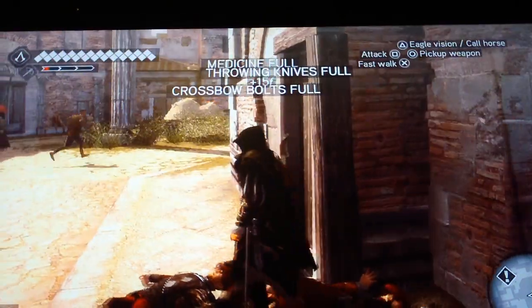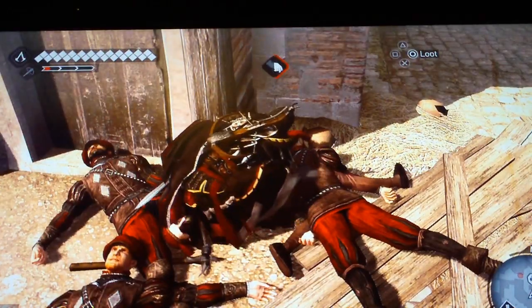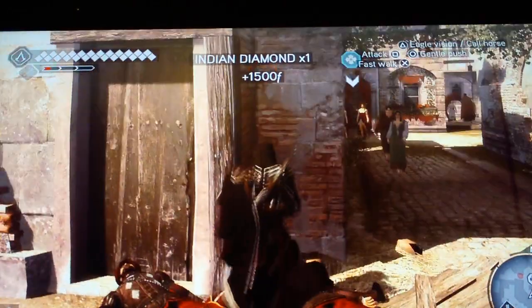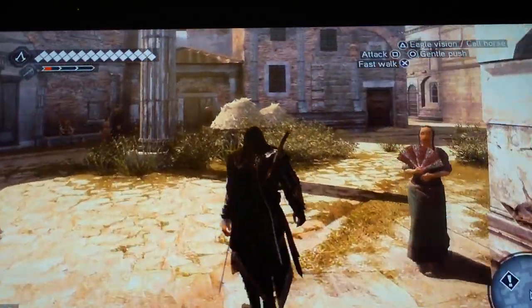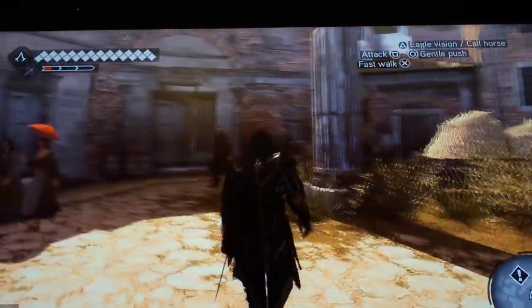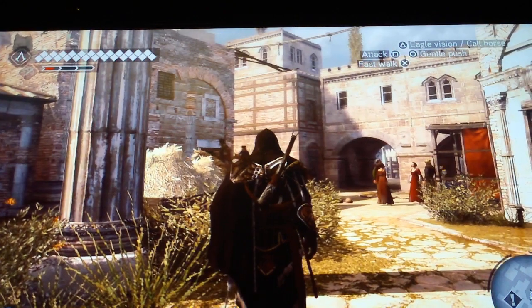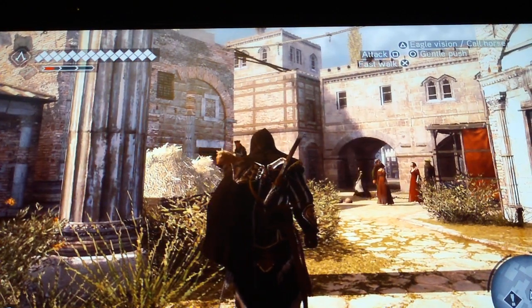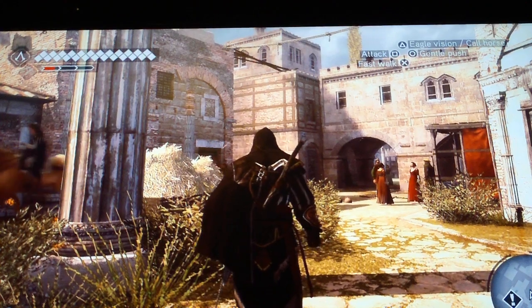At first, you might not have the Aconite, but you just gotta keep trying and then you'll find it. So if you keep doing this route, or whatever, then you'll probably find Aconite like I did. I already have Fast Poison ready and it does work. If you don't believe me, look it up on the internet, or Google it. See ya.